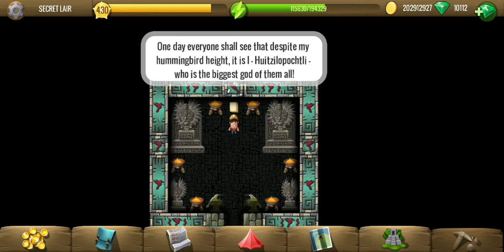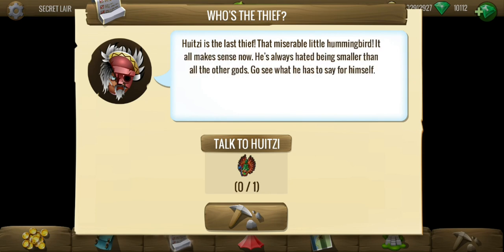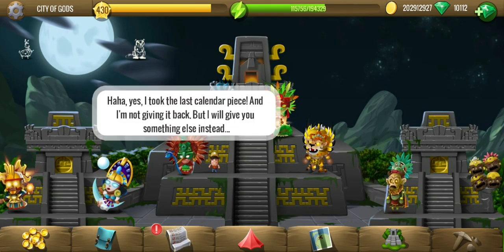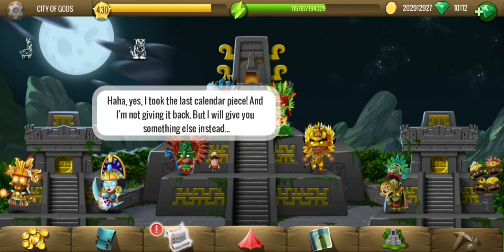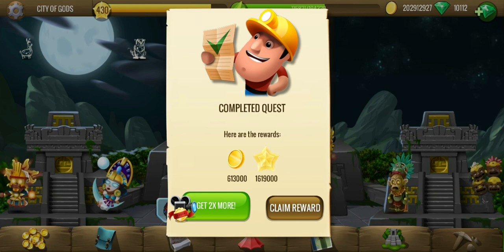One day one shall see — it is I, Huitzi Pot. The name has been revealed directly in the note. We have found who the last thief is. Now we just have to talk to Huitzi. Giving something else instead of the calendar is not acceptable, but we will figure out how to deal with it ahead. Thank you for watching.